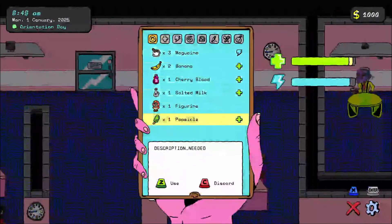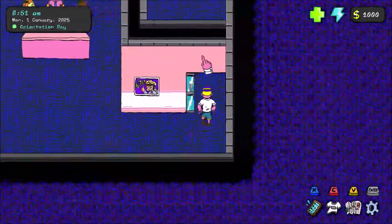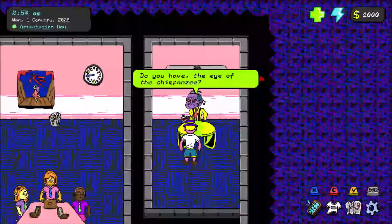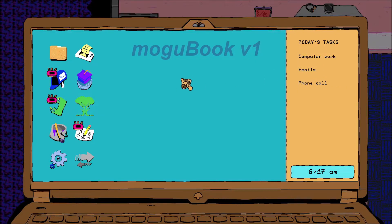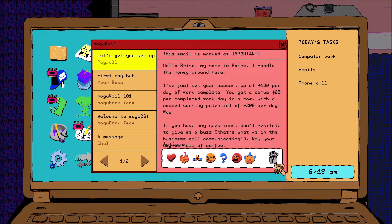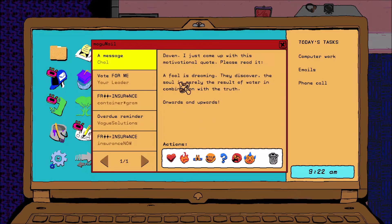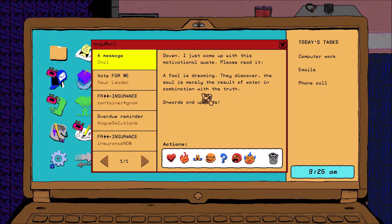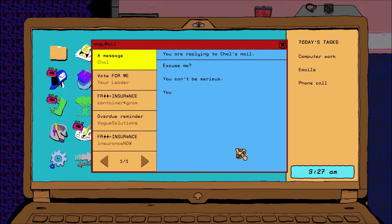We just got a popsicle from the fridge — it's got a bite taken out of it. Let's talk to the boss. Stop stealing people's food in the office, James. We've got some tasks today. Let's go through our emails. We've got some emails we can just ignore, a motivational quote someone sent us — I don't like that, so I'm going to type up a reply.